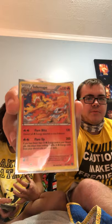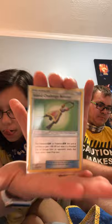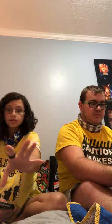We have a reverse holo Infernape. We have an Island Challenge Amulet — sorry about the glare once again y'all. We got a reverse holo Stage One Scorbunny. We got a Wicker — Wick — we got a Wicker y'all, not an actual wick by the way. It's called a whisk for everybody who cooks.